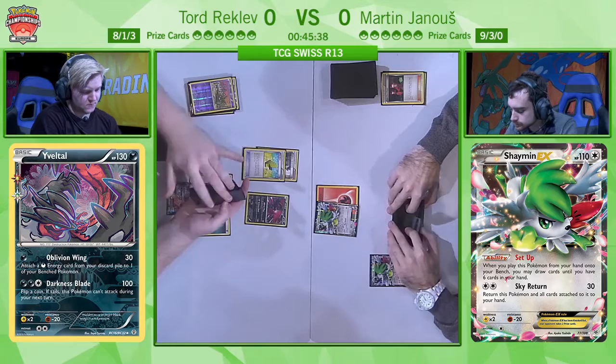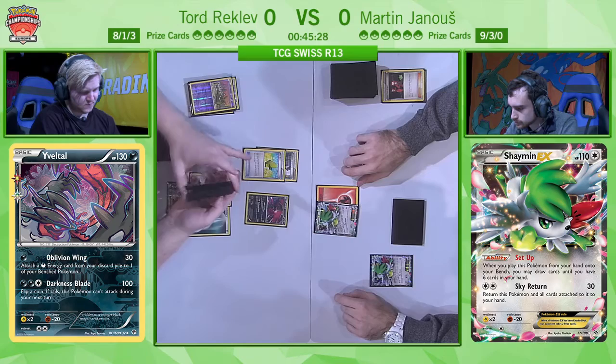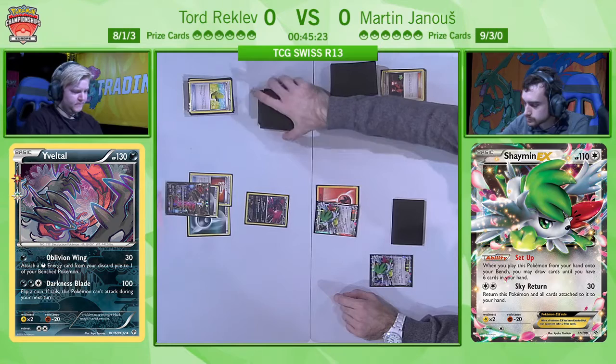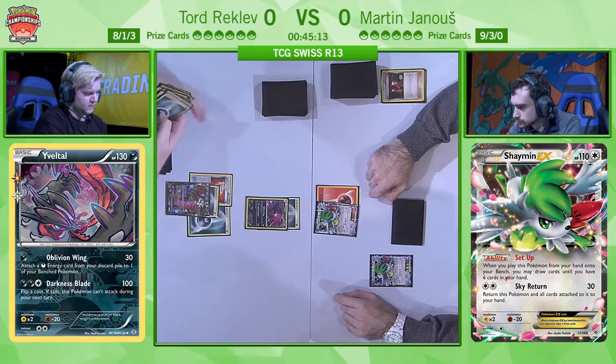It's most likely not going to be the best start for Martin here. Funny enough, if you're Martin, you like to see your opponent playing Professor Sycamore — not so much in the beginning, but later on when he's forced to use it or an N to draw into more cards because he doesn't have the resources. In this case, Tord was looking for an energy and luckily found one, attaching it to the Oblivion Wing Yveltal, using exactly that attack and recovering the energy that was just discarded — attaching it to the Yveltal EX.